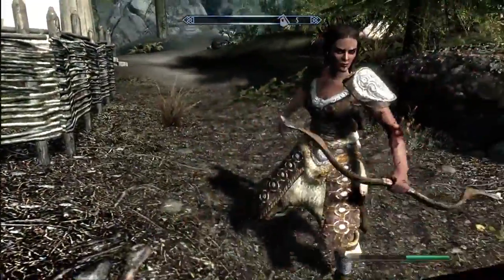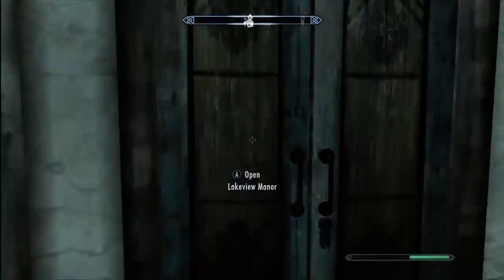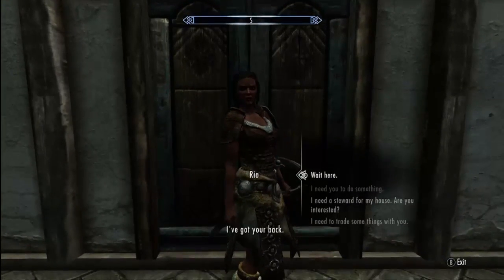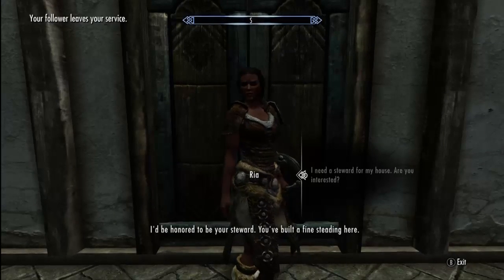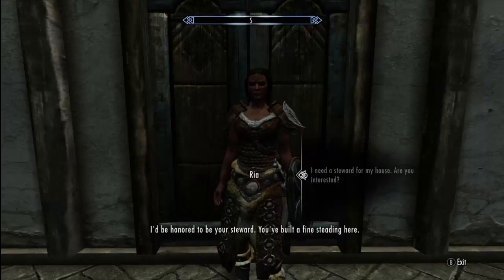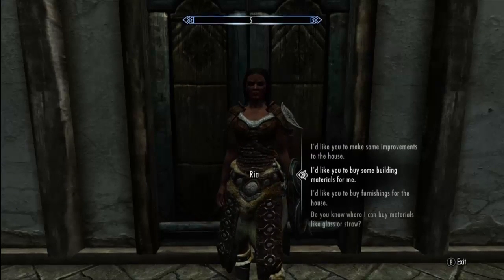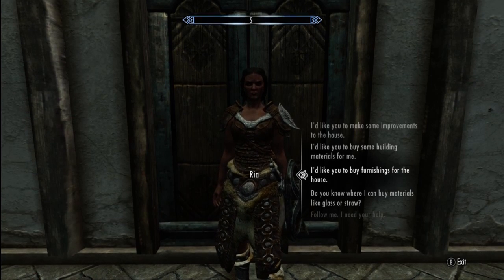Ria, you following me? Good, back inside. Okay Ria, let's talk about you being a steward - don't leave. I need a steward for my house, are you interested? She said 'I'd be honored to be your steward, you've built a fine steading here.' Yes, I know. I'd like you to make some improvements to my house.